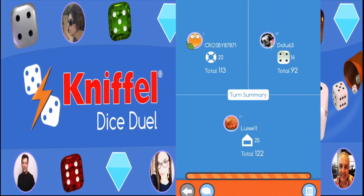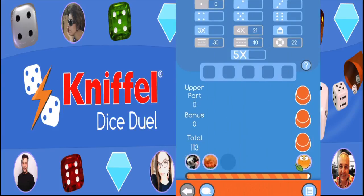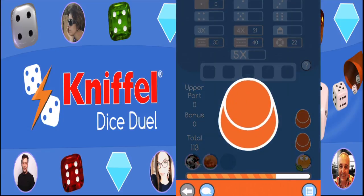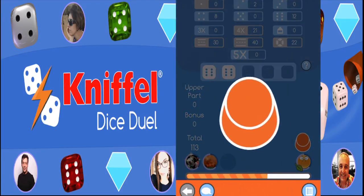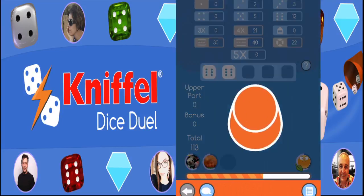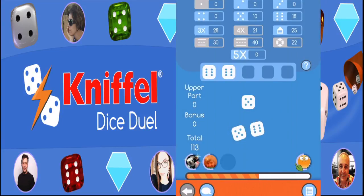Four of a kind: you will require at least four of the same numbers. Here as well, all points of the dice roll will be added up. As an example, three, three, three, three, and a five are equivalent to seventeen points. Full house consists of three dice of one number and two dice of another. As an example, four, four, four, three, and three is equivalent to twenty-five points — a full house.